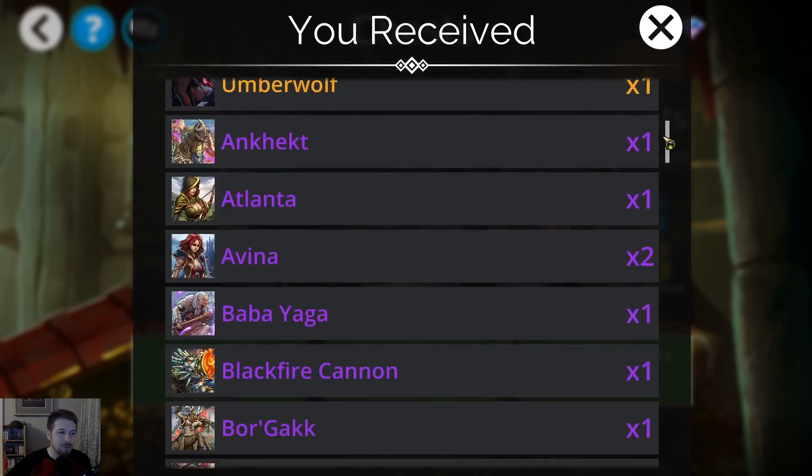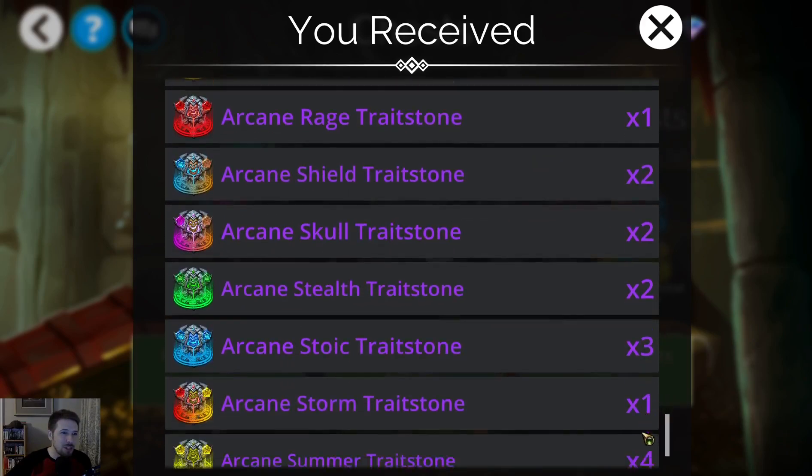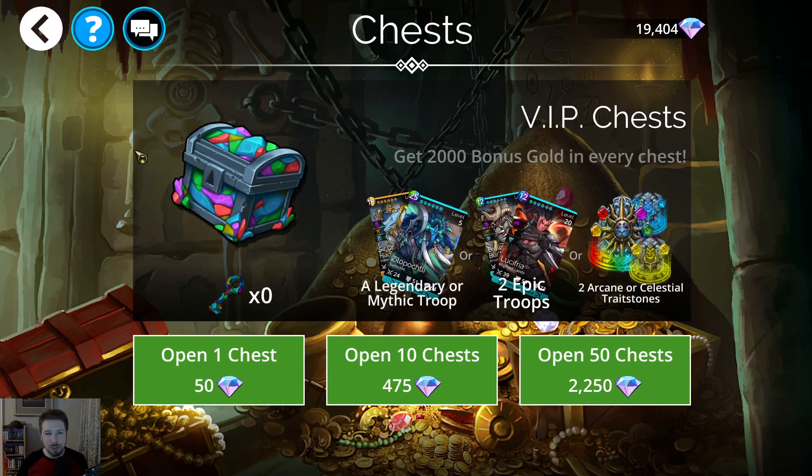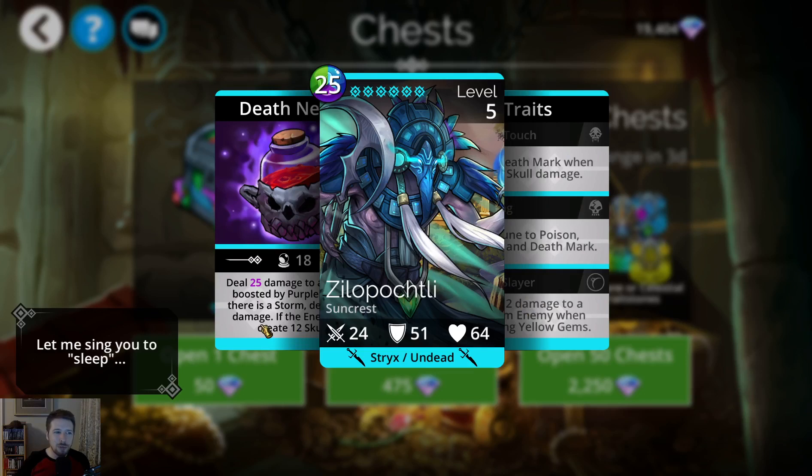Just to quickly admire some of the legendary troops we got from the VIP keys: Emperor Liang, Garuda, Glitterclaw, Christinax, Sir Quentin Hadley, and Umber Wolf — one of each. Usually VIP keys give me duplicate legendaries but instead I got a duplicate of the new mythic Zillopochtli. Had some bad luck to start but ended with some great luck. My first impression of the troop looking at its abilities and traits — it looks like it'll be a pretty decent mythic, though I'm not sure if it'll crack the top ten.